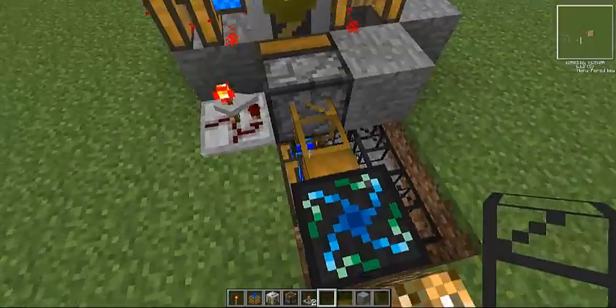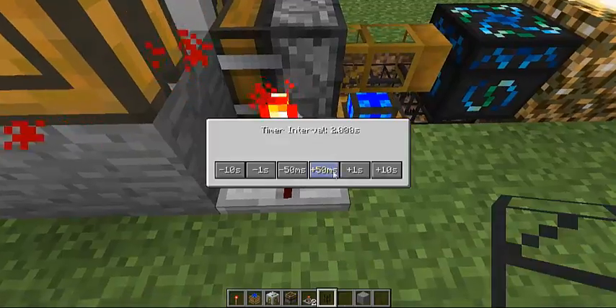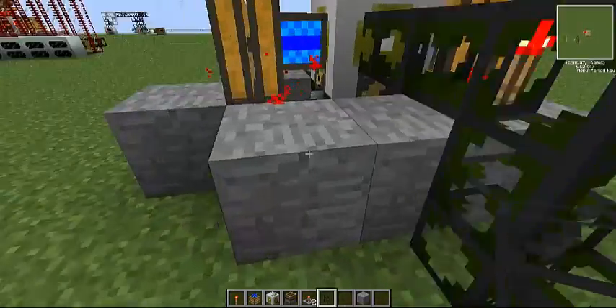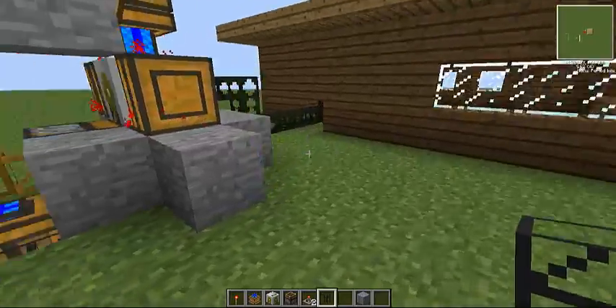Now that we've started the bulk of the build, we are pretty much done. You're going to want to set this to at least 7 seconds, to give it enough time for the lava to travel through — or you can set it to whatever you want. And then we are pretty much done. This is the build, and it's complete.